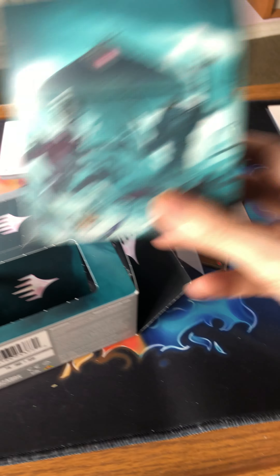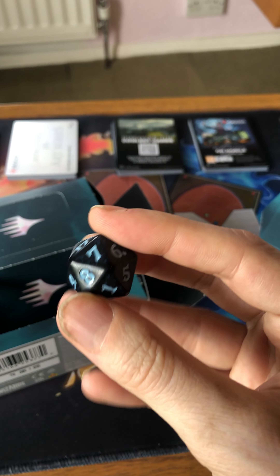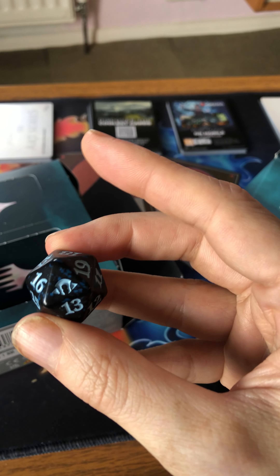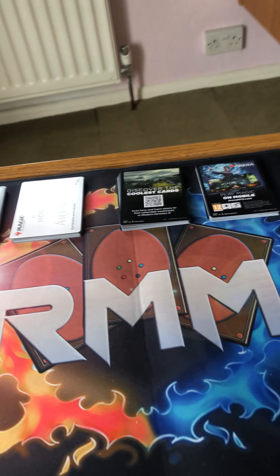Let me get the dice out — you always get a dice in a pre-release pack. And that is the Eldrazi symbol on it. Okay, now we're going to commence opening the regular packs. Wish me luck!